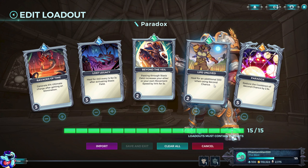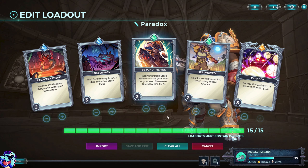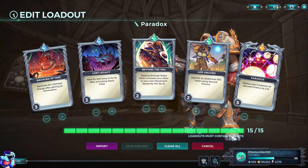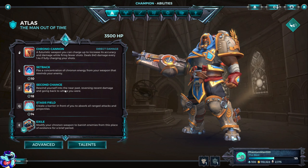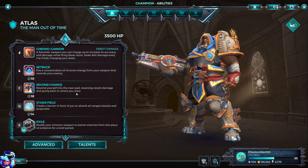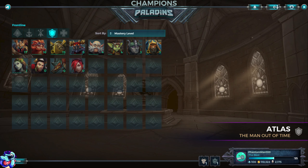Life Unlived heals for an additional 300 when using Second Chance. If you're super weak and use Second Chance to reverse out of a bad spot, this makes up for any health you couldn't fully recover — a little extra healing to keep our tanky boy alive. Paradox reduces the cooldown of Second Chance by 2.5 seconds, bringing it back to roughly 15.5 seconds. Not a huge difference, but every second counts in this game.